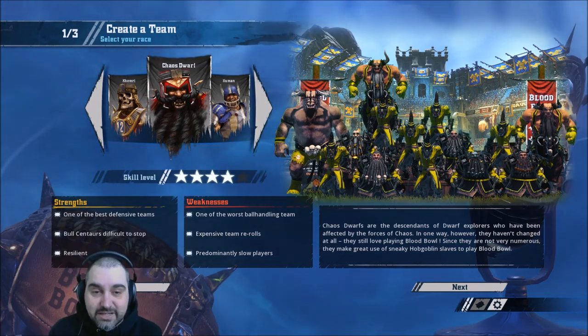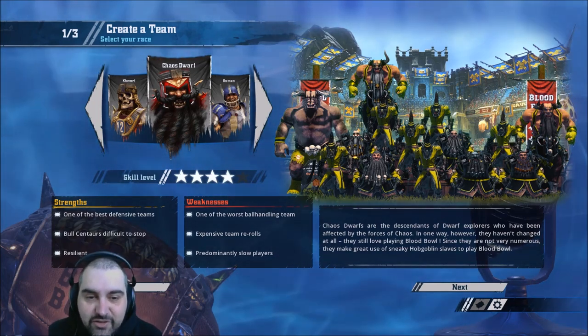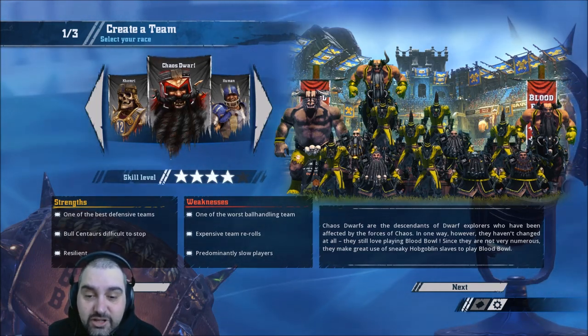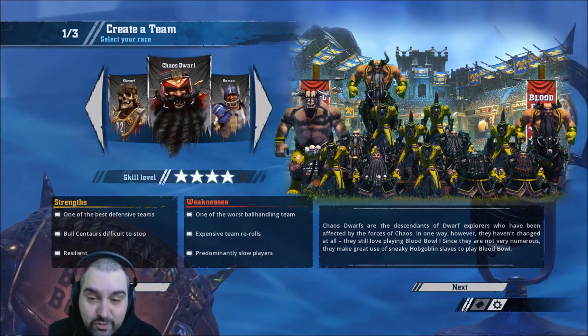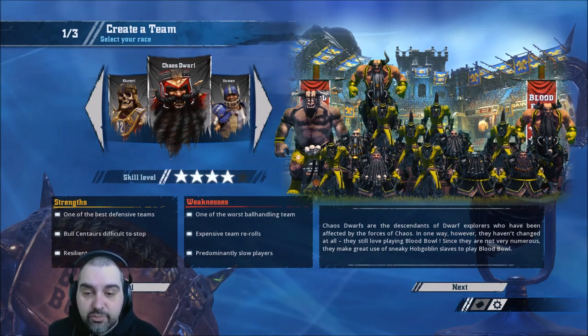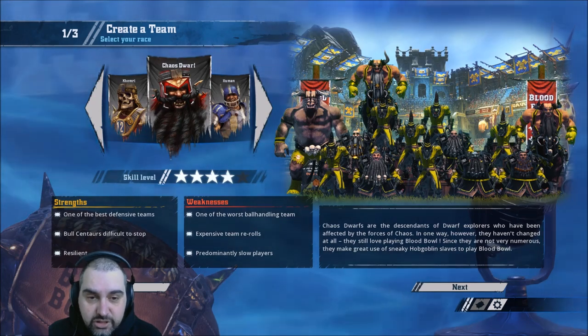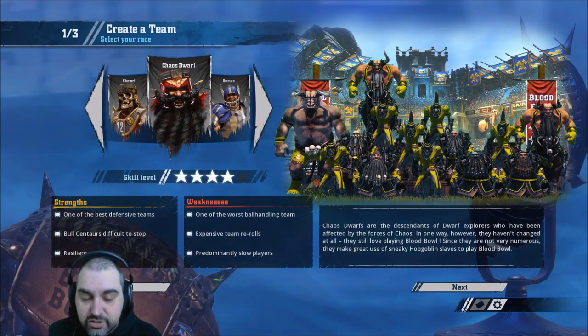Weakness: one of the worst ball-handling teams. At the start you're likely to have two re-rolls and only Agility 3, but you want to handle with Agility 2, so they're pretty bad early on. But that's easily remedied — once you have a Sure Hands Hobgoblin, you're just as good as humans at ball-handling.